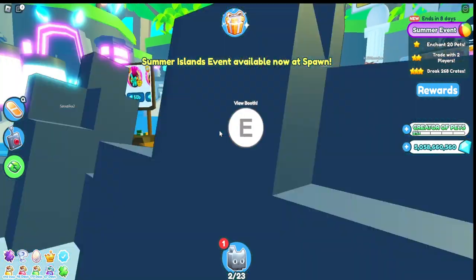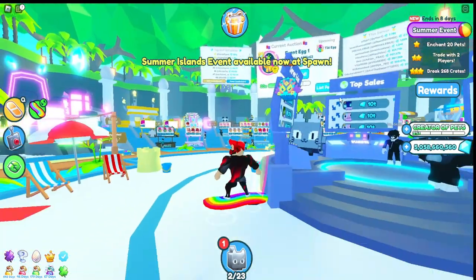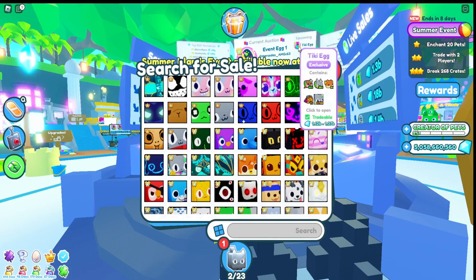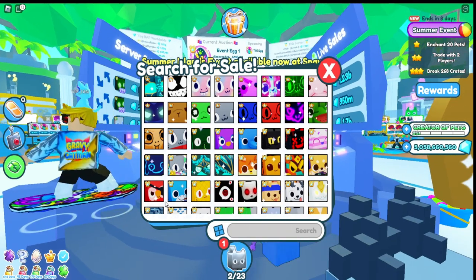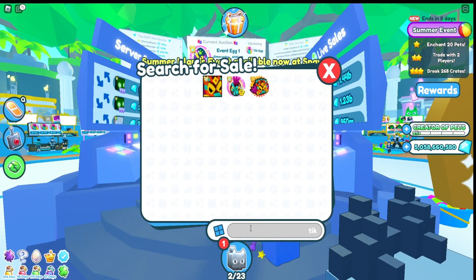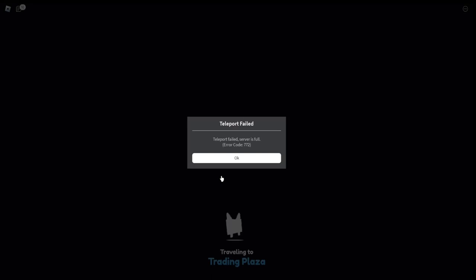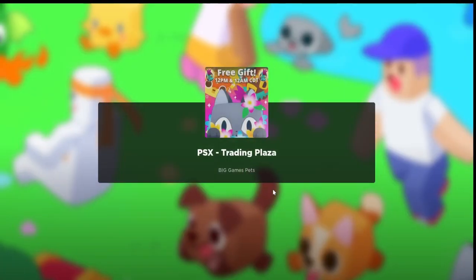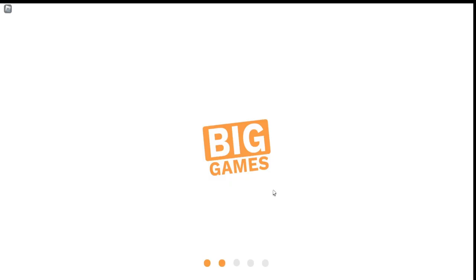Try not to spend too many gems either. Shinies are going for really high gems, so if you hatch any shinies, sell them immediately for billions. In the future shiny pets could go even higher — most of them are going for hundreds of billions — so if you have a shiny, selling them is a great way to make gems.